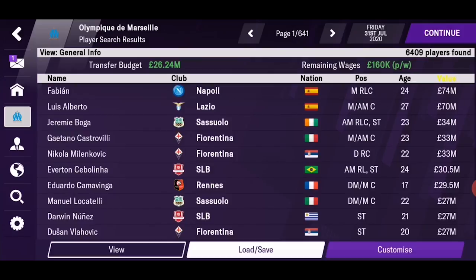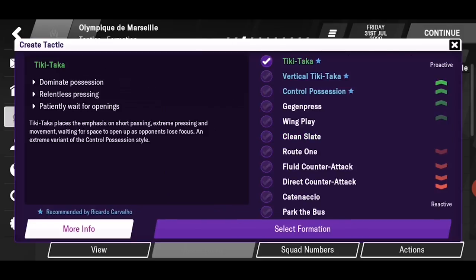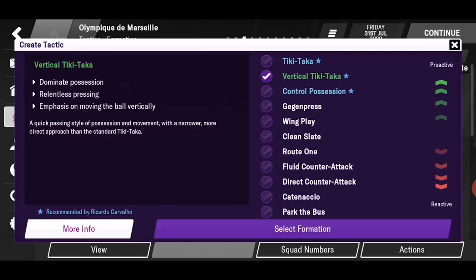The new tactics — a total revamp. At the beginning you will get a pop-up that will help you set up your first tactic using a few templates. That doesn't mean you can't change it later — these are just recommended approaches. Our assistant manager is recommending, based on existing players, tiki-taka, vertical tiki-taka, and control possession. For each option you get a brief description to better understand it — like, vertical tiki-taka is a quick passing style of possession and movement. You get the point.